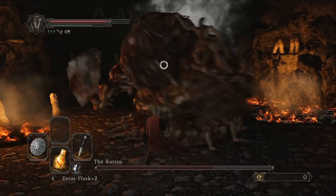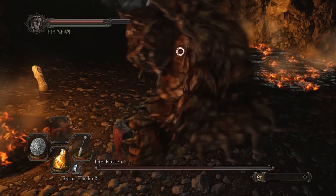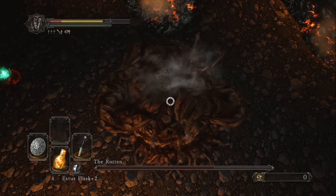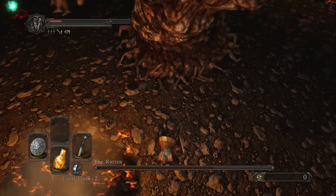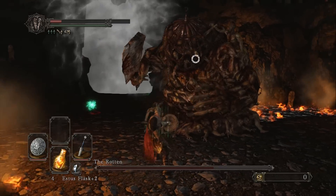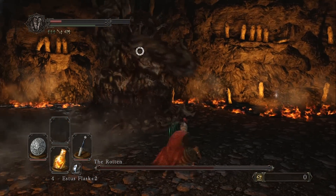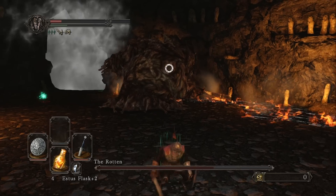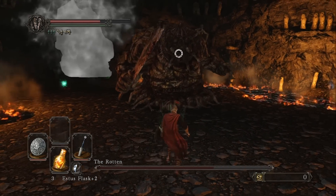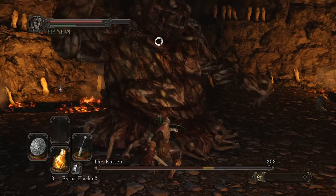I've got the Ring of Blades that you get from beating the Pursuer to increase my physical attack damage. I'm also using the ring that decreases the amount of HP that you lose by being in hollow form. And then I'm using a broadsword plus for the Drake-like armor set and the starting shield for the warrior class.